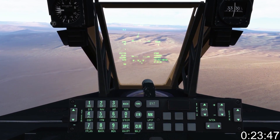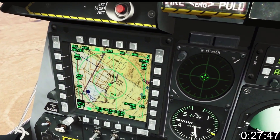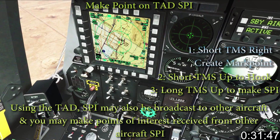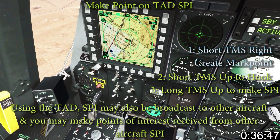The TDC can still be moved around and will remain as SPI. Go long DMS right to make TAD SOI, slew the map cursor to a point of interest, go short TMS right to create a mark point, short TMS up to hook it, and long TMS up to make it SPI.